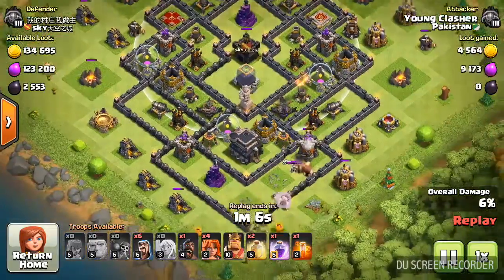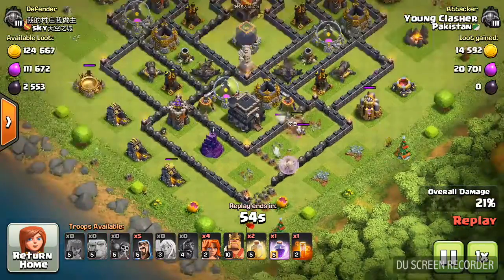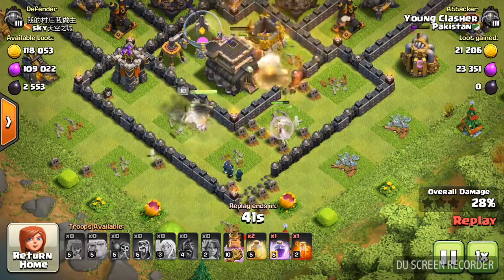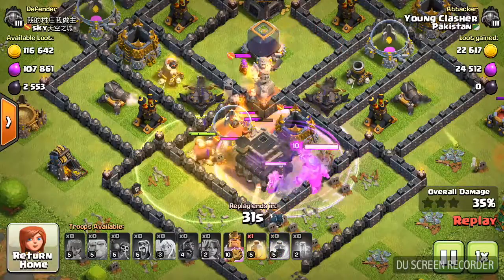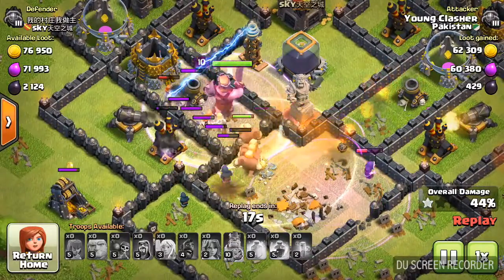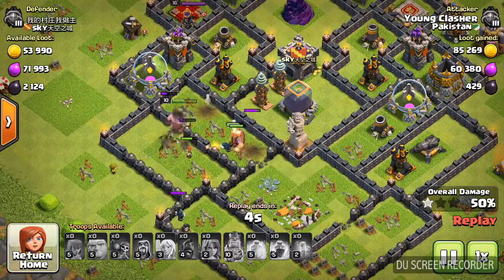You have to make sure your wall troops go straight to the Town Hall. All my archers are doing cleanup, and you have to take care that your wall troops go straight to the Town Hall. Here are the clan castle troops — we use a poison on them. Here comes the rage, and there go his clan castle troops. Here is my 50% and I have ended the attack.